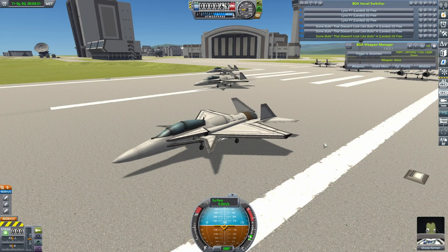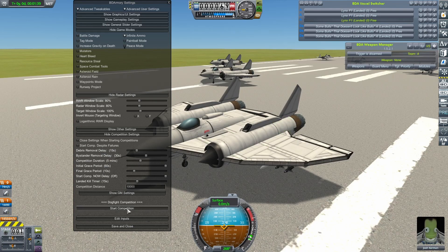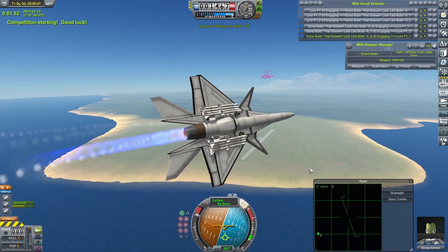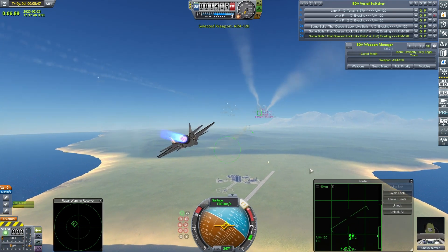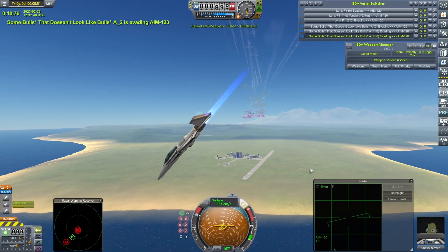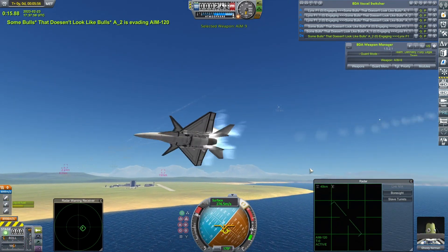A much improved performance there from the bulls**t, but unfortunately, because of that initial loss, it's not going to be enough. Although we do get another chance to see them in action against my Lynxes, who basically this season, this final fight has always been a bit of a target shoot. The fight starts — we'll switch on dogfight cams straight away. Ghosty Kerman away with a huge volley of missiles. The Lynxes, I think, have generally been pretty good at dodging missiles. It's just when they get in up close and personal, that huge wing area makes them just too easy a target.